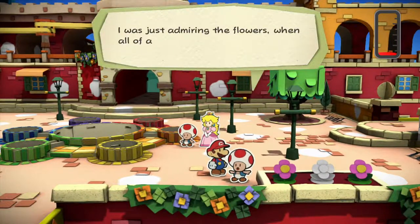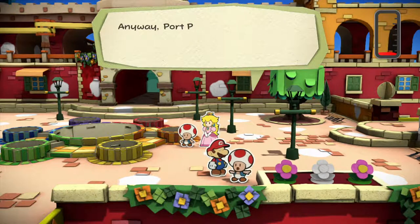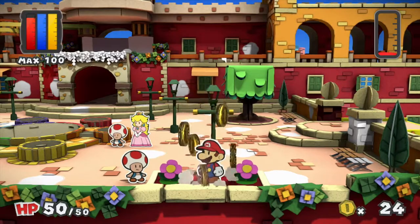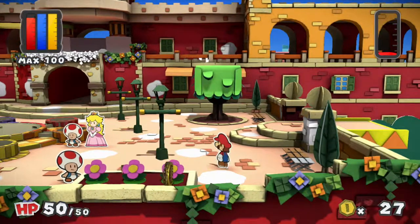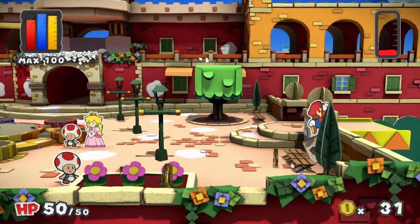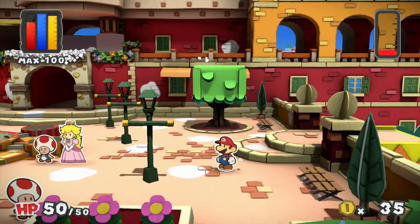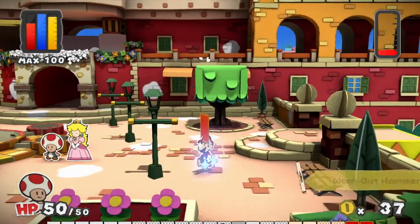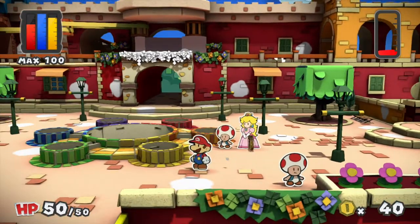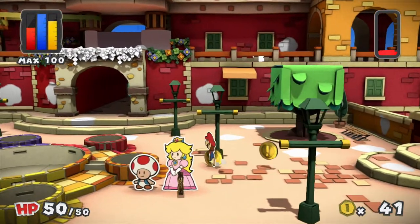We'll be reviving toads and making our way up to the big paint star. We've already checked out the right-hand side of Port Prisma — the yellow district. We are currently in the red district, so I think our next port of call is over to the left in the blue district. While repainting the world, you will sometimes get cards from this, which is very helpful, and you get coins too.